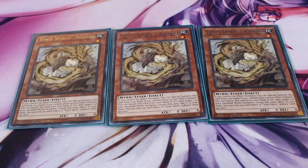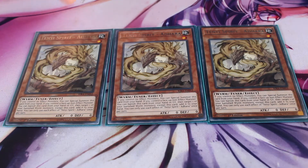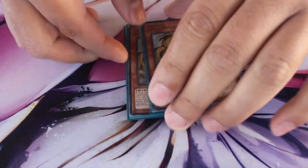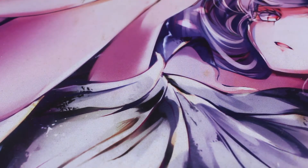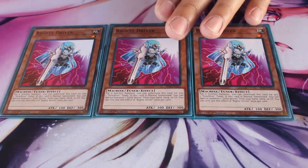For the other engine I run three Tenyi Spirit Adhara. I see people run Magician Souls and it's a good option too, but I'm trying to keep this a more budget deck and Tenyi Spirit Adhara does pretty much the same thing — you just want to special summon a level one to use with one of your XYZ monsters. It's an easy special summon if you control no effect monsters, and it is a level one Earth tuner, which is a nice level one for this deck.